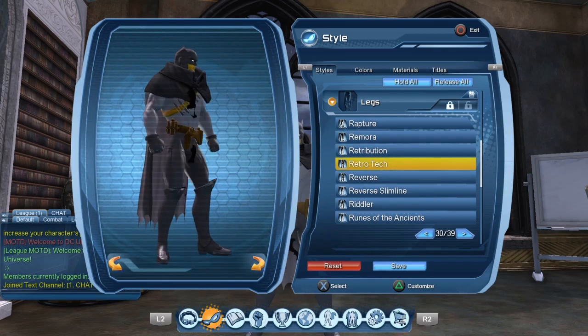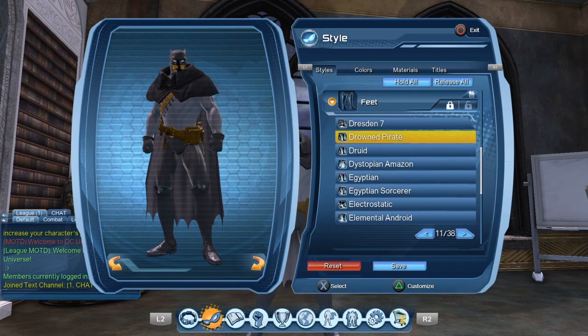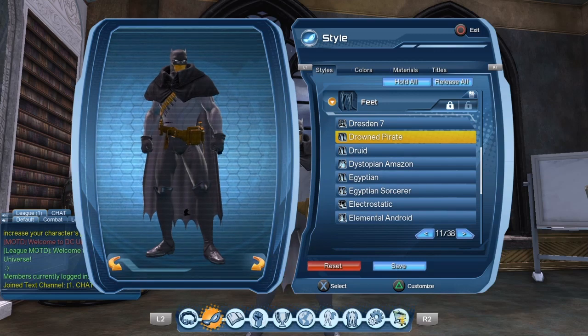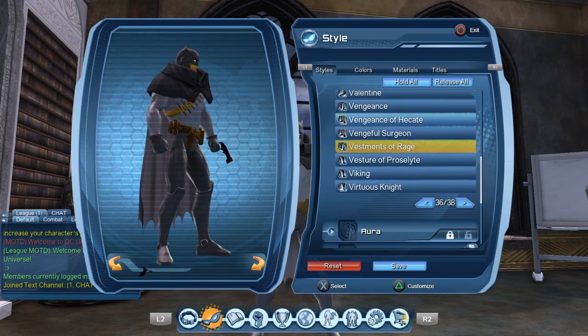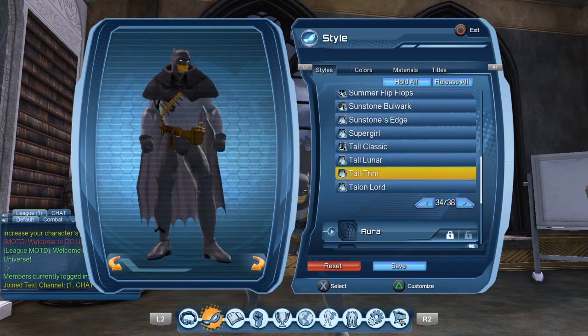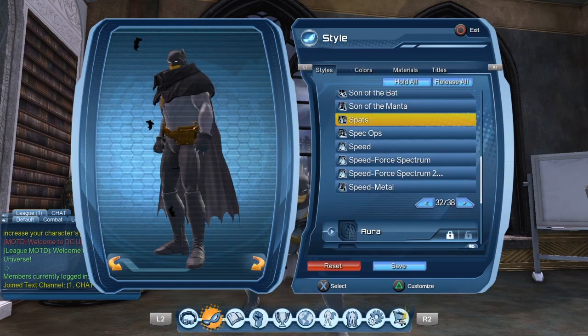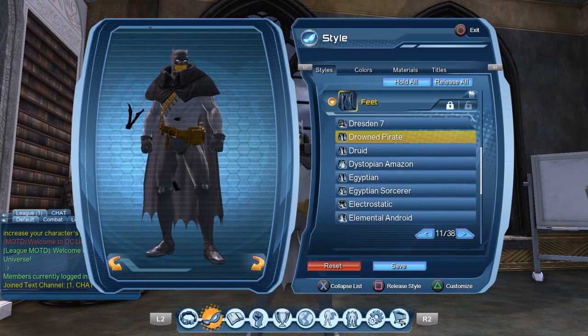For the pants I went with the Retro Tech — you could use pretty much any slimline you like. For the boots I went with the Drowned Pirate, which I thought were very appropriate. Other choices could include the Divestment of Rage, the Tall Trim boots, or the Spats. There are quite a few options.